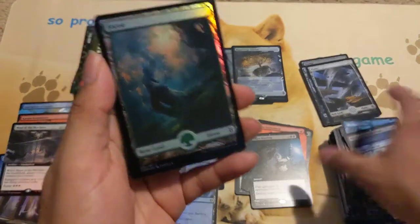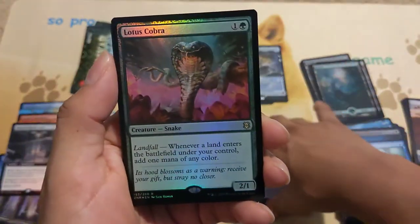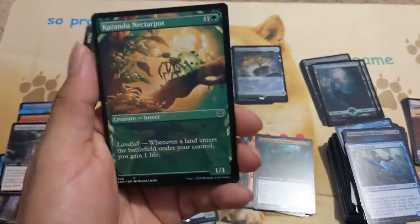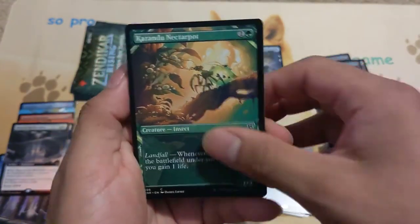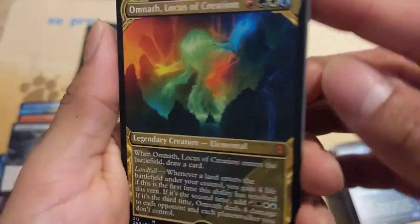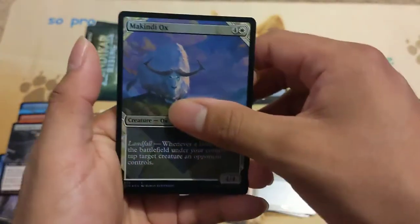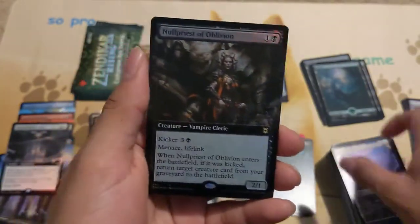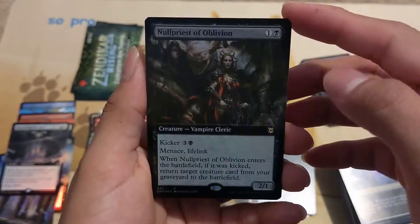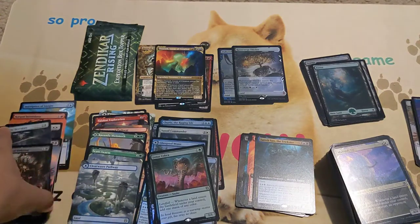Last pack of the first box. We got a Forest and a standard art Sand the Trickster — weird that it's not foil. Foil Lotus Cobra — very nice, look at that little snoot! Kazandu Nectar. Omnath, Locus of Creation — not foil but yes, very very nice — another mythic! And then Priest of Oblivion — wow, okay. And we got the Drake.